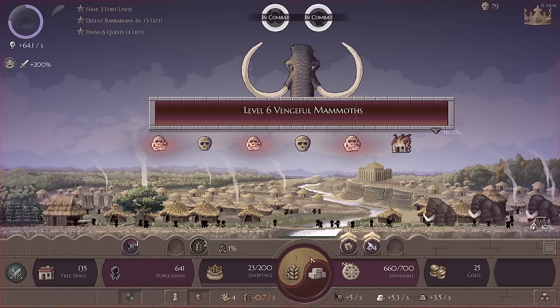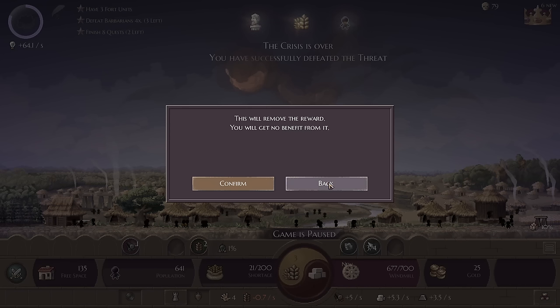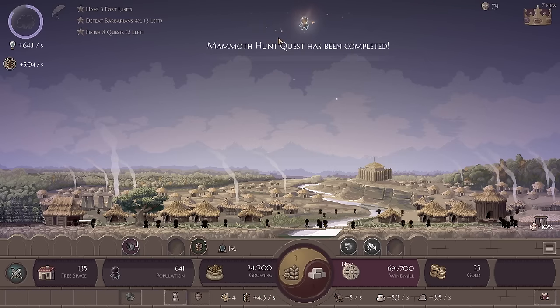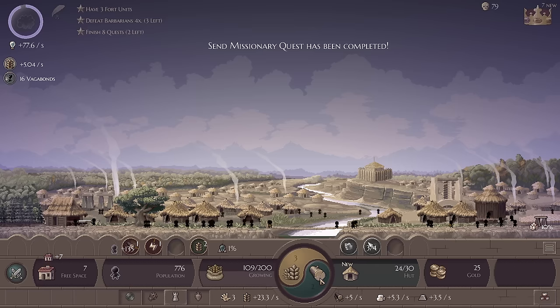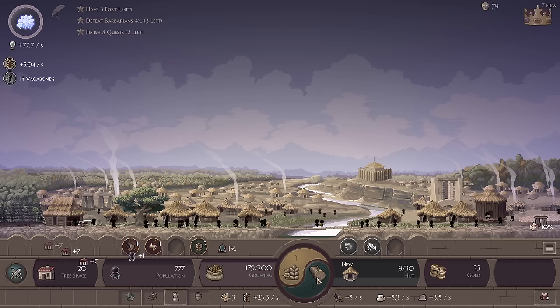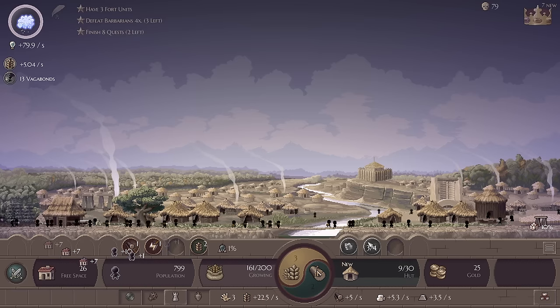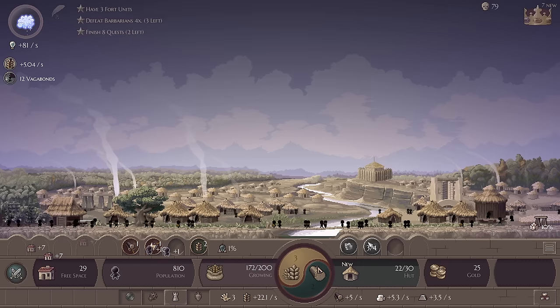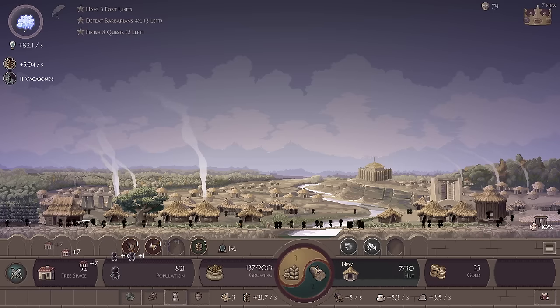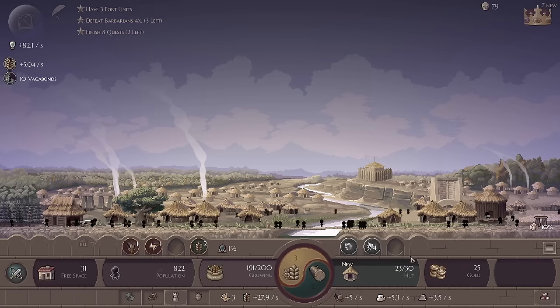We've got mammoths again. I'm going to double my military power just because those look like tough mammoths. Rick asks: is it early access? Indeed it is early access. There are more levels beyond the last ascension where it said 'coming soon,' and I do feel as though there is enough game here in order to get an idea of what it will be.